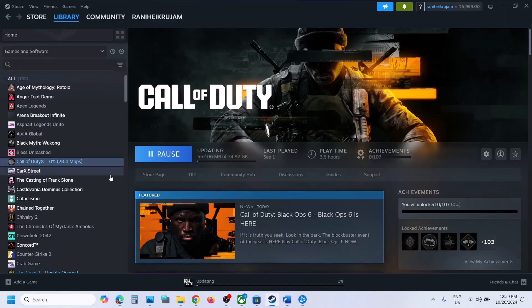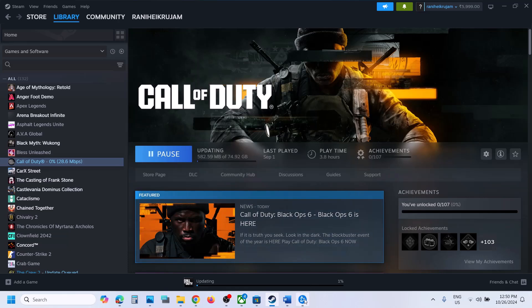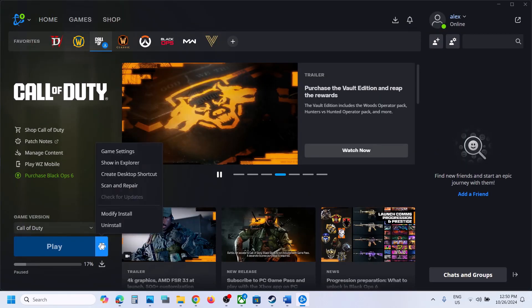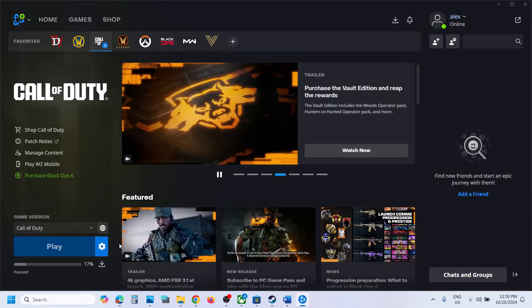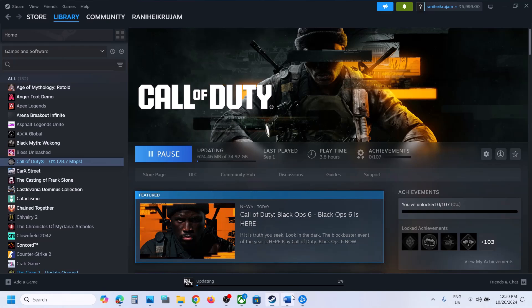The next step is to verify or repair the game files. If you have the game on Steam, right-click the game, select Properties, go to the Installed Files tab, and click Verify Integrity of Game Files. Once verification is 100% complete, launch the game. If you have the game on Battle.net, click on Scan and Repair, and once the repair is complete, launch the game.